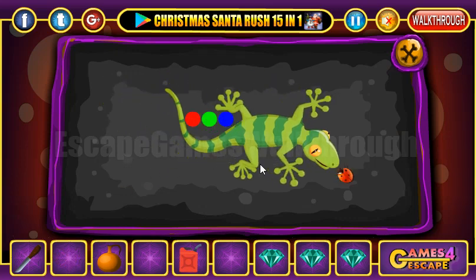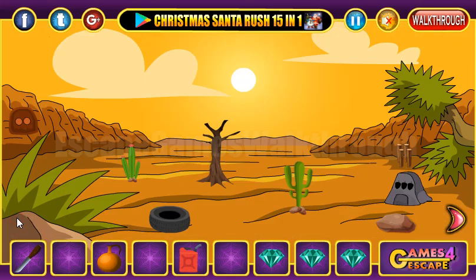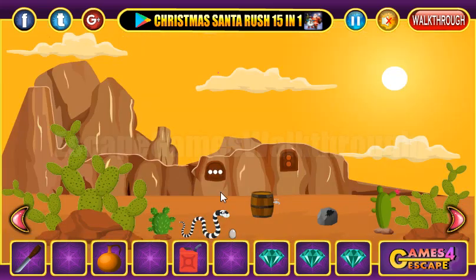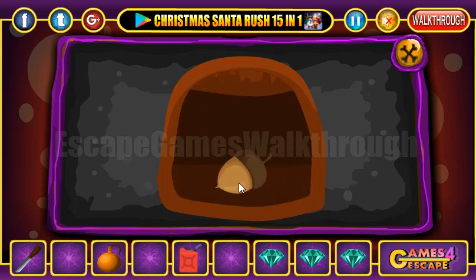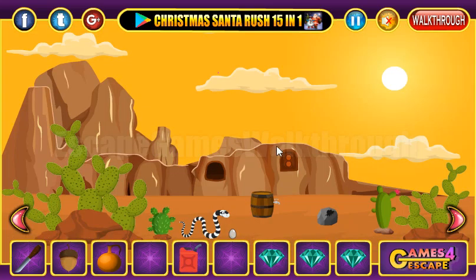We can give the lizard a ladybug to get the hint of colors: red, green, and blue. So these three colors we need to set here — red, green, blue. Okay, we've got an acorn. Also, we have a knife so we need to cut a cactus here.